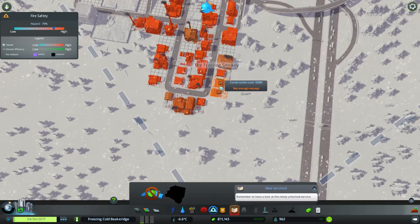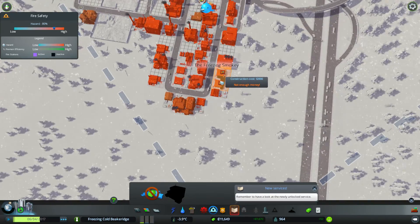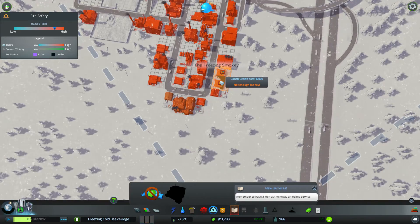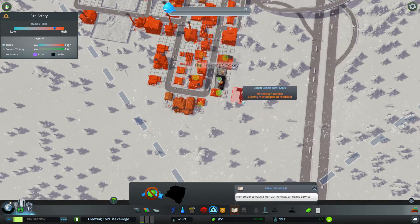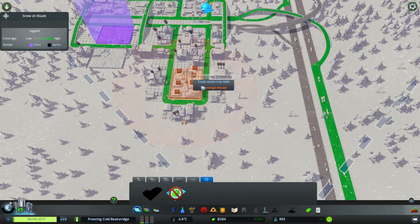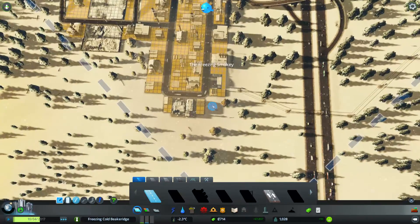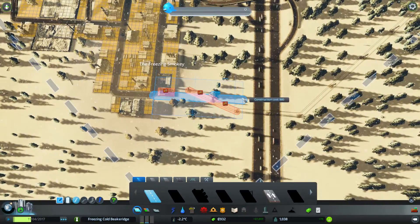Roughly just here I reckon — right on the corner just here will do lovely. So in a few seconds when I can afford it, we can place that down. Then what we can do is let's expand our industrial section — I think that is called for.